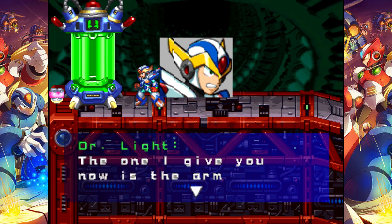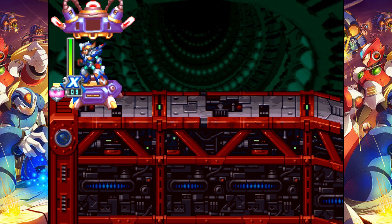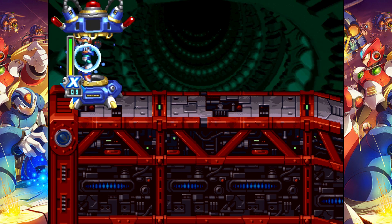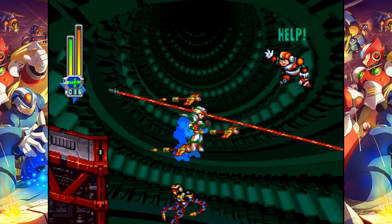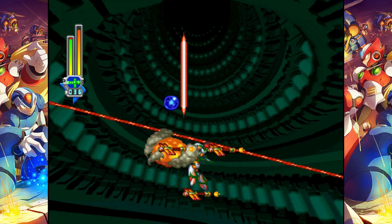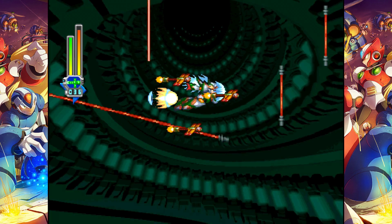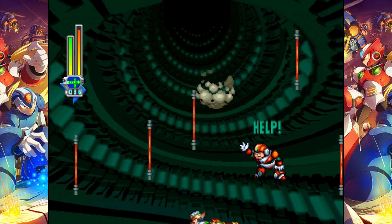This is the part for the X-Buster upgrade for the Blade Armor. This one leaves a lingering plasma ball behind when you do a charge shot, much like the one introduced in X4. I believe it also lets you do something with X's version of the Z-Saber — it might be a charge shot.